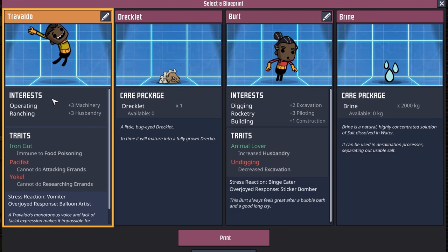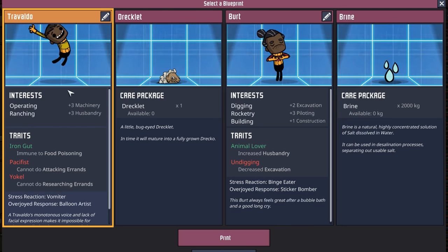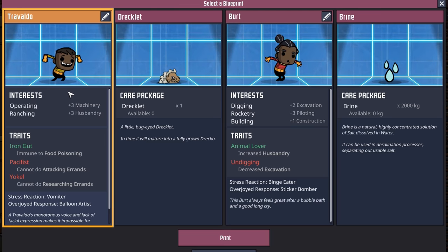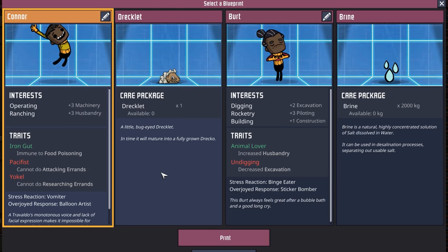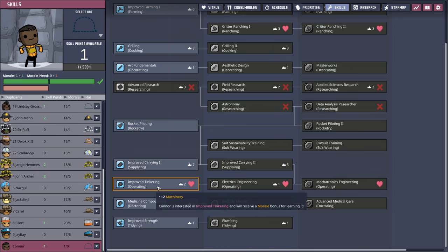So we're gonna go with Travaldo here. They don't want to do any attacking and can't do any research, but eventually there'll be another mechatronics engineer. Welcome to dupe number 23, Connor. We're gonna take Connor and put him right into improved tinkering.